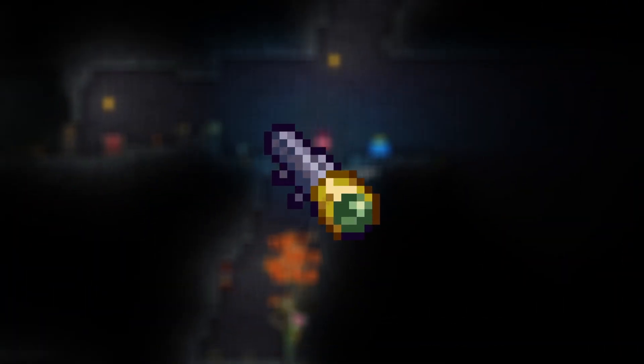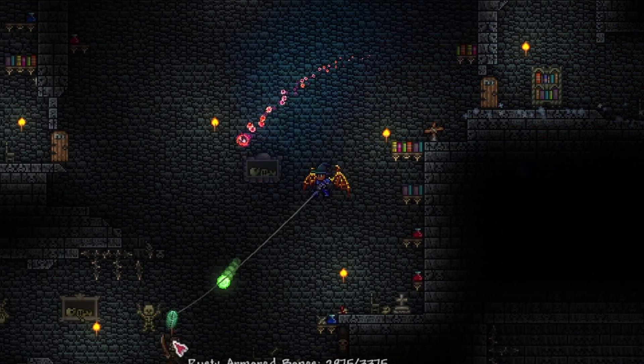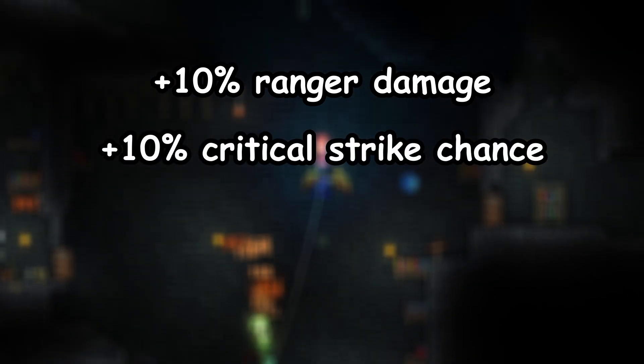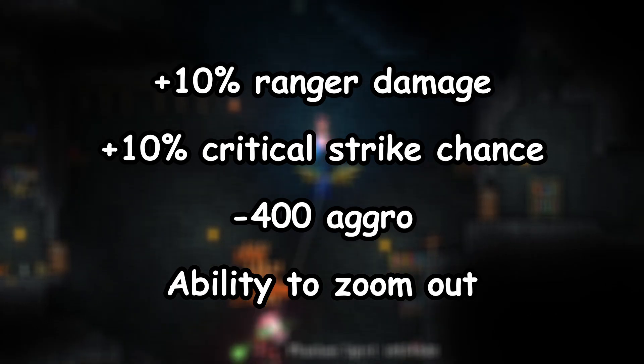The Recon Scope is a post-Plantera Ranger accessory that combines a few different accessories and provides the player with the following attributes: 10% increased Ranger damage, 10% increased critical strike chance, 400 decreased aggro, and the ability to zoom out like a sniper.